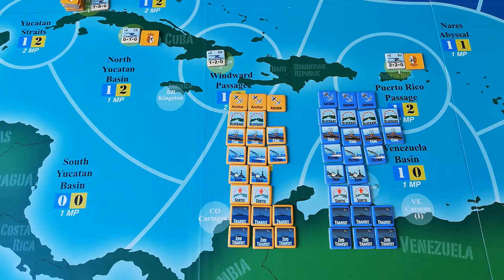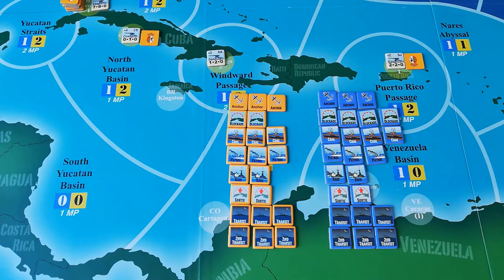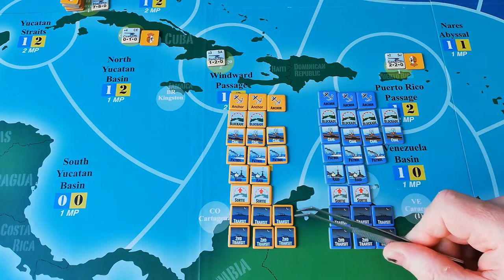The heart of Dawn of Empire revolves around orders — what orders you place, when you place them, and what must follow in sequence. It's not programming, but you need to think further ahead to avoid being out of position when placing certain orders, and to determine how best to attack your opponent based on what orders they've given. The orders are the same on both sides, though Americans have slightly more due to their extra ships. The orders are: Anchor, Blockade, Coal, Patrol, Raid, Sortie, Transit, and Second Transit.